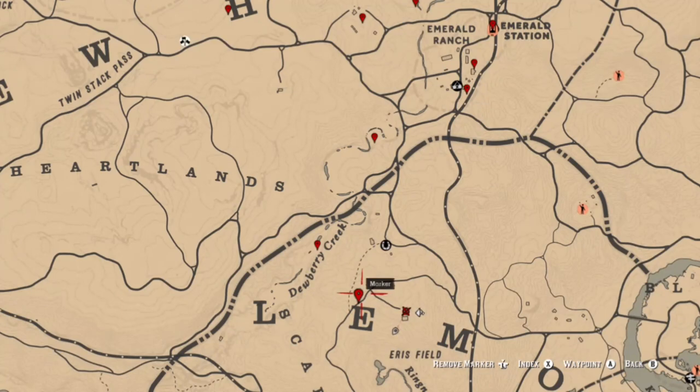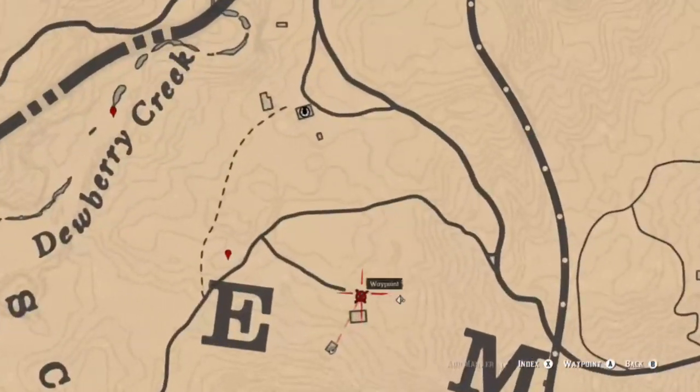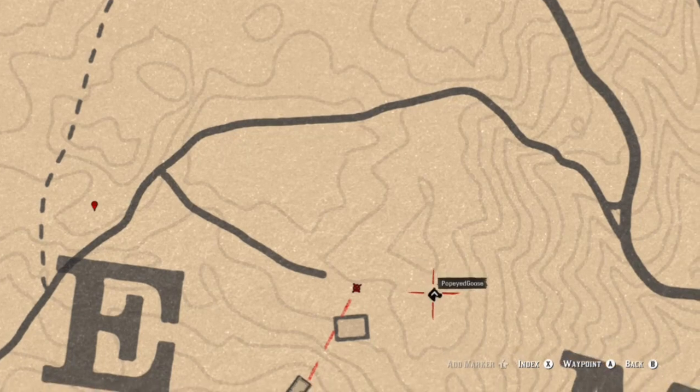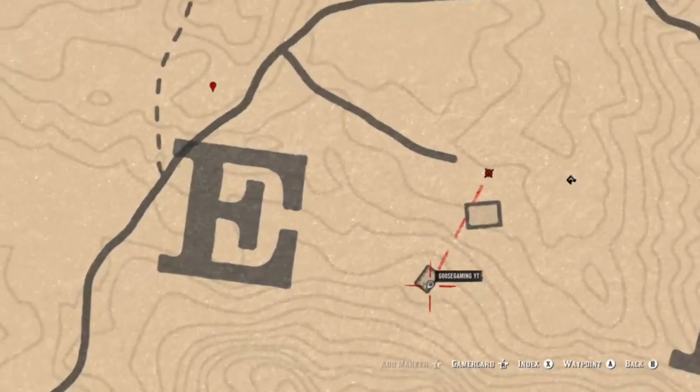You can find a coin at the clothes hanger and a piece of jewelry. These next locations in Dewberry Creek are usually random items — could be a coin, jewelry, or arrowhead. This next location is a well where you can find a coin, followed by a piece of jewelry where my horse is, and when my player icon is inside the little shack you can find a tarot card.